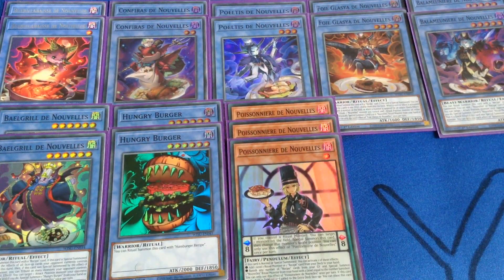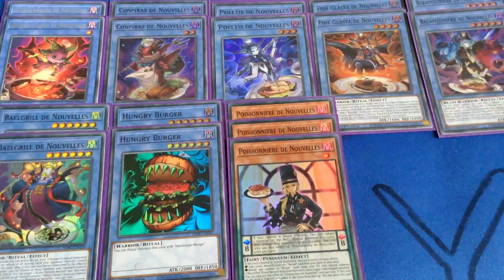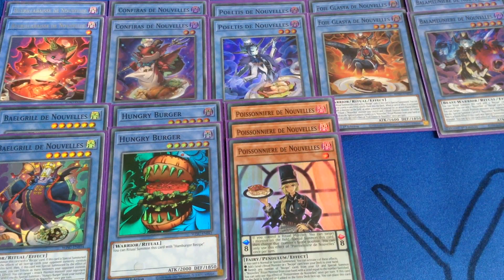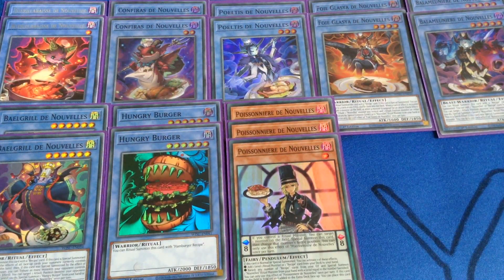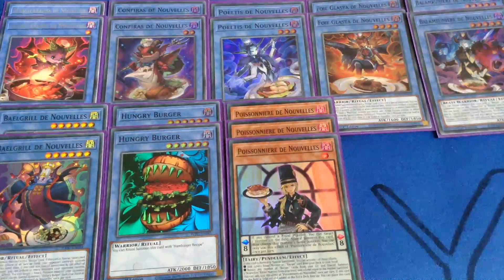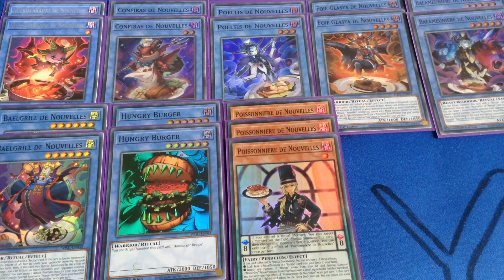And now for the non-ritual monsters, starting with three copies of Poissonner de Nouvels — at least that I can pronounce easily. The pendulum effect is: if I control a ritual monster, I can target a monster on the field, special summon this card, then change that monster's battle position. It's got two monster effects. If this is normal or special summoned, I can activate one of these effects: either add a level one ritual monster or a recipe card from deck to hand, or banish any number of recipe cards from the graveyard and special summon a Nouvels ritual monster from my hand with a level equal to the number banished.